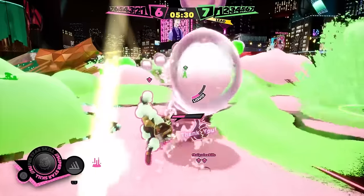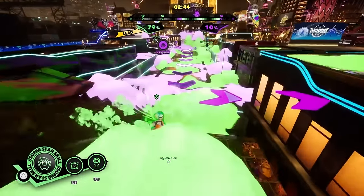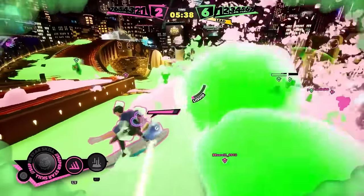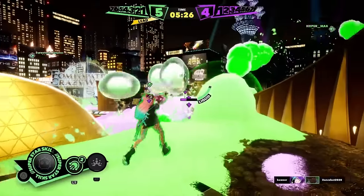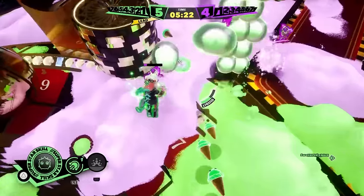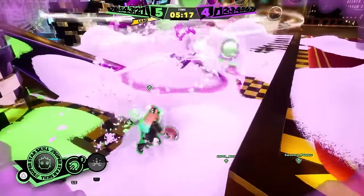This doesn't mean that covering the ground in friendly foam isn't a priority, however. You move faster on your slide board through foam set by your squad, and much slower on the enemy bubbles. That makes a significant difference when getting around the map quickly, and is especially important for player eliminations, where an extra few seconds can mean the difference between knocking the other team out or getting foamed up when backup arrives.